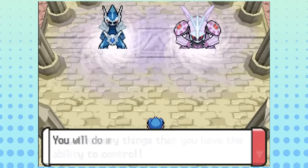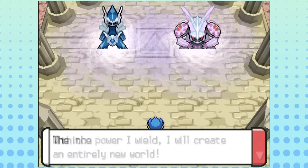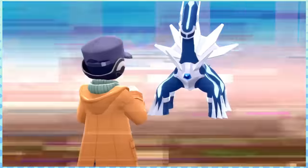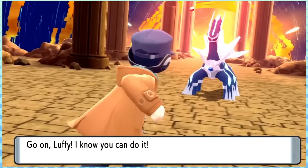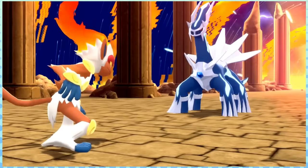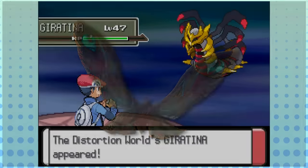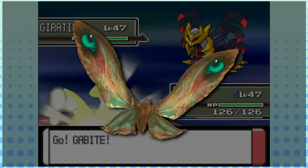Dialga, Palkia, and Giratina appear in the highest number of Pokémon movies, with Dialga and Palkia appearing in four and Giratina appearing in three. Dialga and Palkia appear in the entire Sinnoh trilogy as well as Hoopa and the Clash of Ages. Since Dialga has a more prominent role in Giratina and the Sky Warrior, it actually has the highest amount of screen time of all legendary Pokémon to date. Giratina also shares its anime cry with the legendary kaiju Mothra, which has since been modified and reused for various other legendary Pokémon.